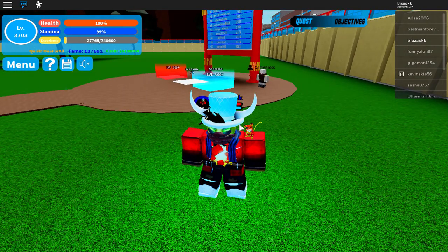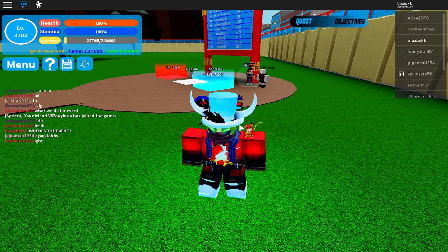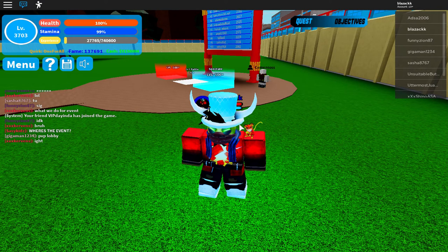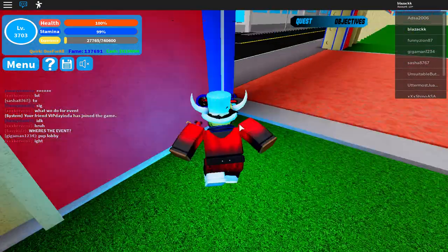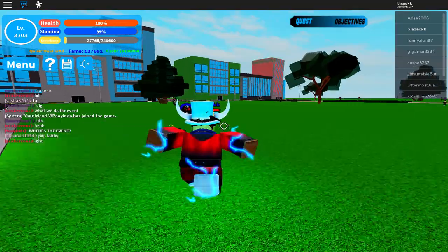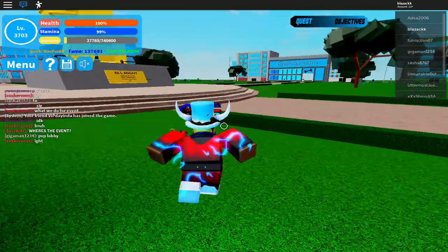We have Easter stuff, a new tier 2 upgrade. Last Easter I didn't get the Easter stuff, so this time I will grind until I get it. There's also an Easter katana upgradeable to tier 2 for dual wield, bunny ears that boost jump, powers, and defense. Eggs can be used to purchase these items from the Easter Bunny at the weapon shop.